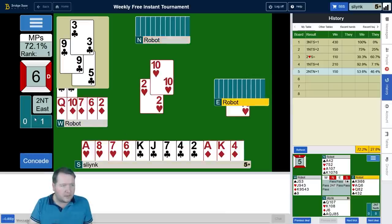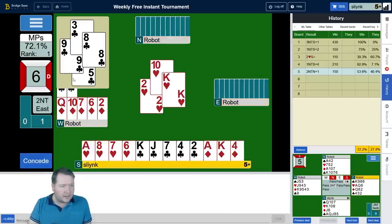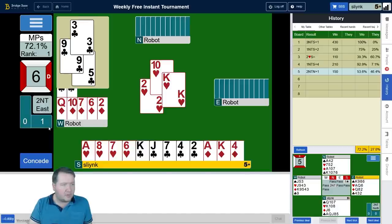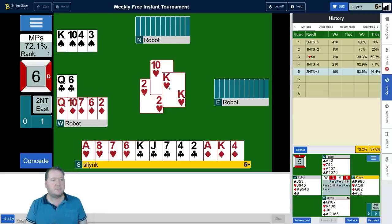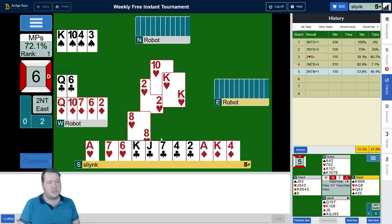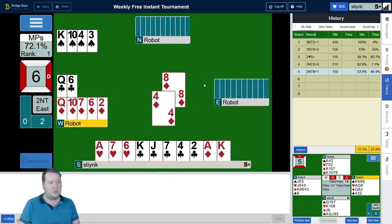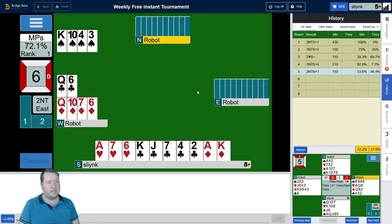Low club to the nine — eight — trying to put the three on it. The ten is still missing, so declarer's got ace-ten still. There's really nothing I want to do at this stage, so I'm going to duck this first heart. Partner gets in.